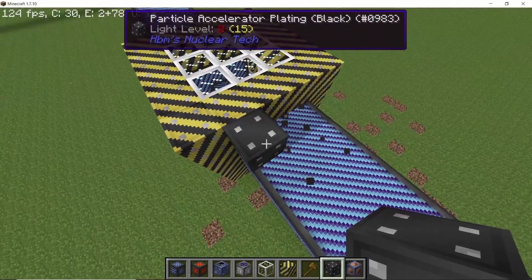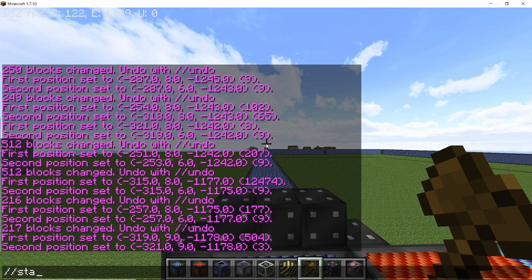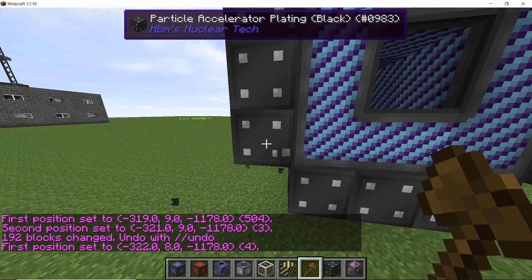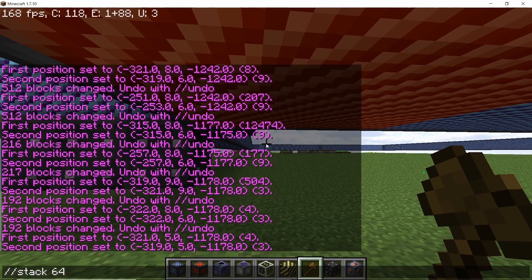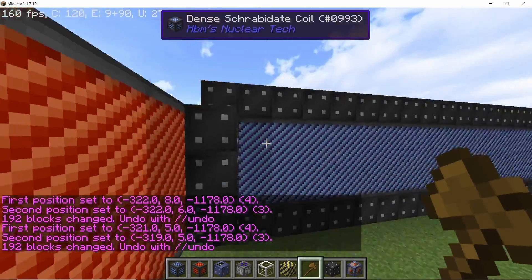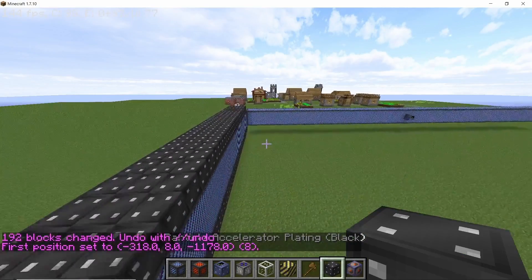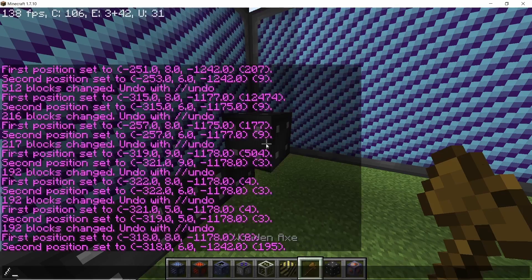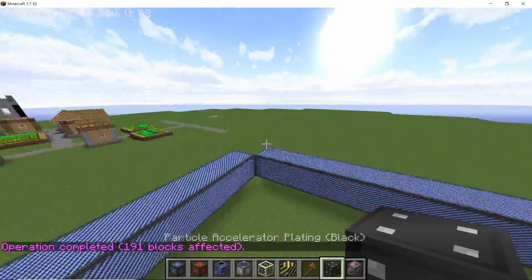With that done, it's now time to cover all of the open areas of our particle accelerator segments. I'm going to use black plating — I'll show you one example and you can do the rest in a similar way. I have also made an entire separate video on particle accelerators if you want to see how the whole thing works. Here we have covered one entire section of coils using black colored plating — do the same for the remaining coils as well.